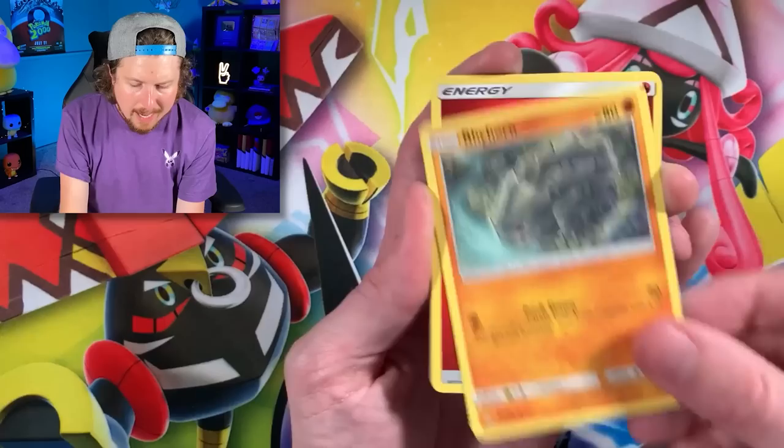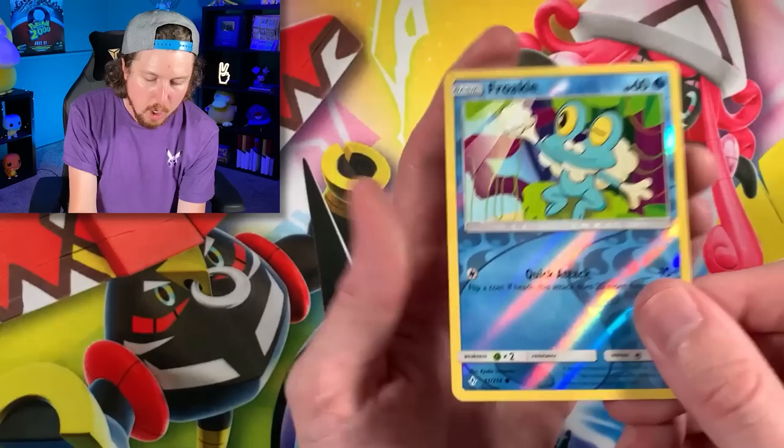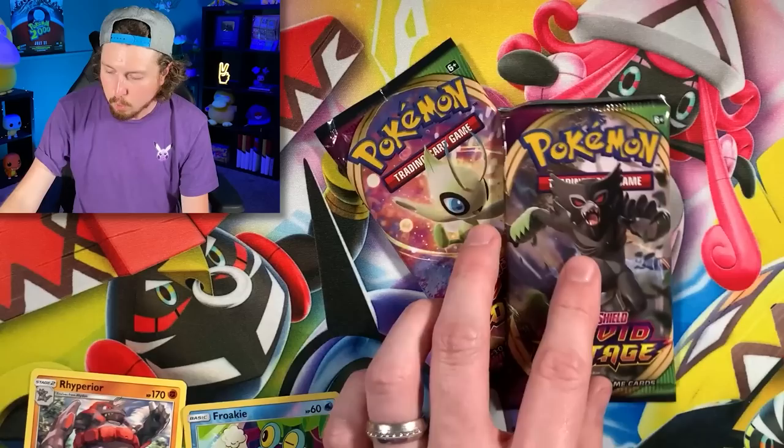We have a Jigglypuff, Bellsprout going into a Poliwag, Rhyhorn, Energy. Raticate just got back from the dentist — no cavities. Congratulations! We got Froakie Reverse Holo and a Rhyperior, maybe trying to find its own gold Pokemon card. There's the code card right there for that one.